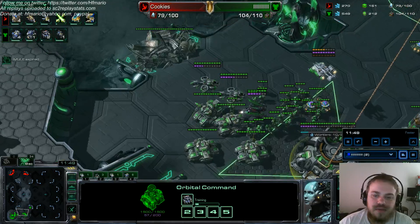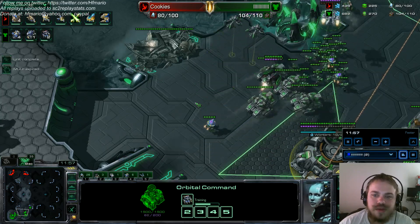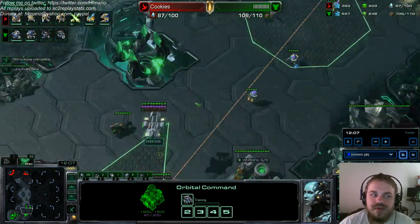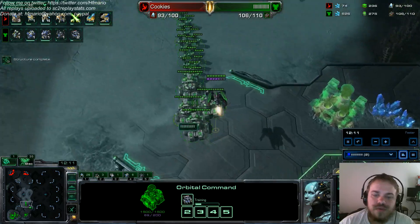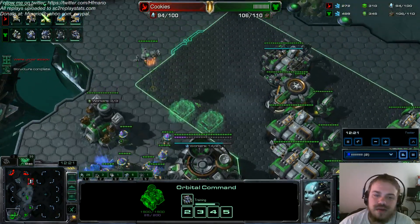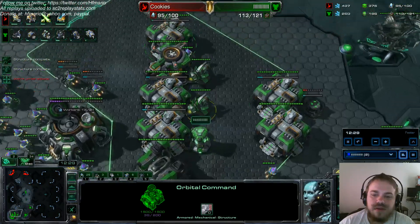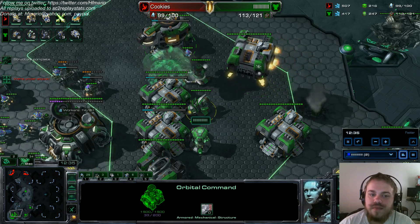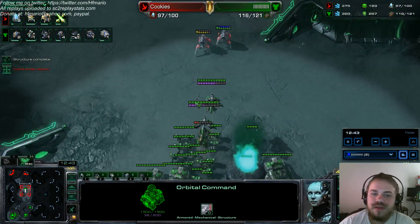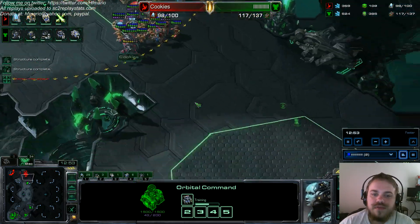Now we have a good idea any time he comes across the map on the ground. It's a pretty good spread. We're going to do a little bit of a poke, a little timing push. We scanned them and didn't really see any high tech, so that's definitely in our favor. We're kind of hoping he sticks to a lot of gateway units — nothing crazy like a mass stargate. We swap the add-ons, build the siege tank. We don't want a third tech lab — we want to stick to two. We killed the observer so I really should have cloaked, but I didn't.